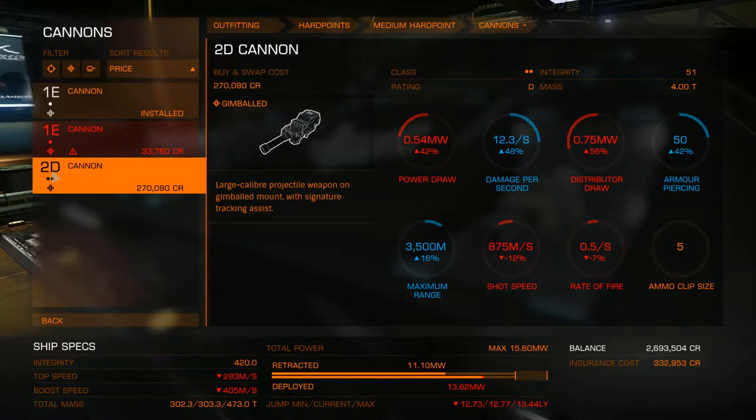You know, I could find a 2A. So 4 is better than 3, 3 is better than 2, 2 is better than 1, but then it goes the other direction for the letters — A is better than B, B is better than C, C is better than D, and so on.